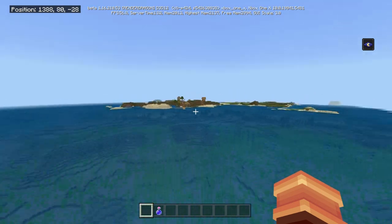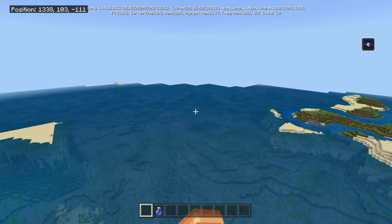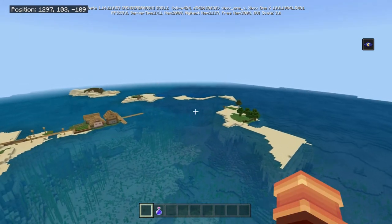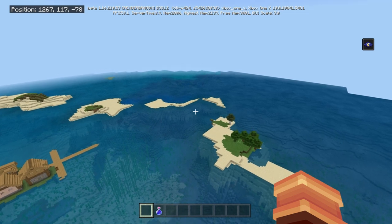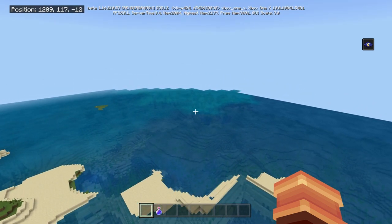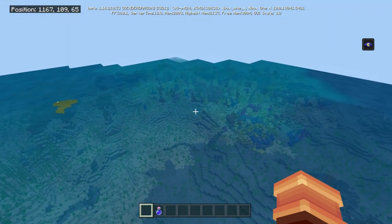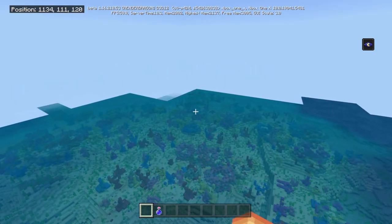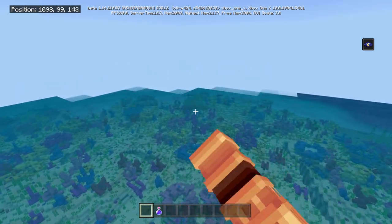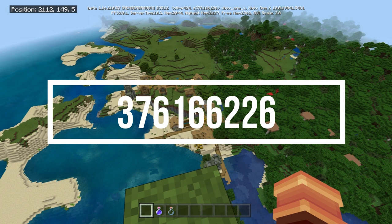There's an End portal right at spawn — coordinates will be in the description. If you're looking for a little bit more than just the speedrun, you've got another village over there, a temple, the ocean monument, and if you go in this direction there's a huge coral reef. Right in the center of the coral reef is a shipwreck — I've never seen one like that before.